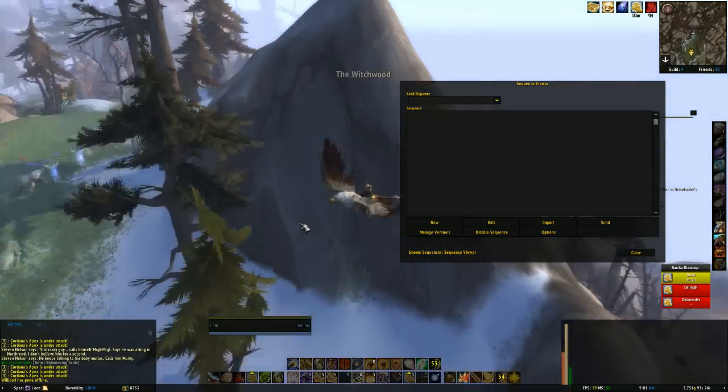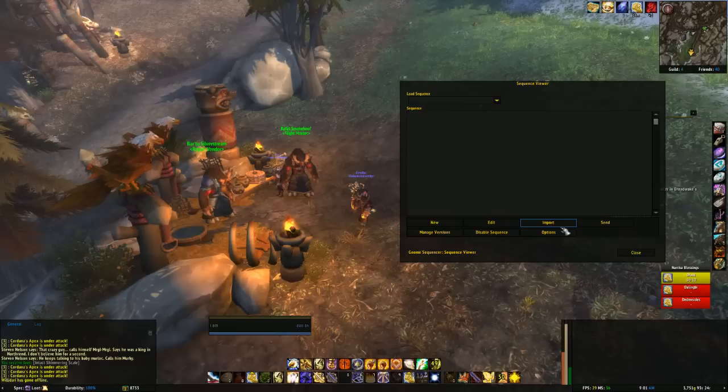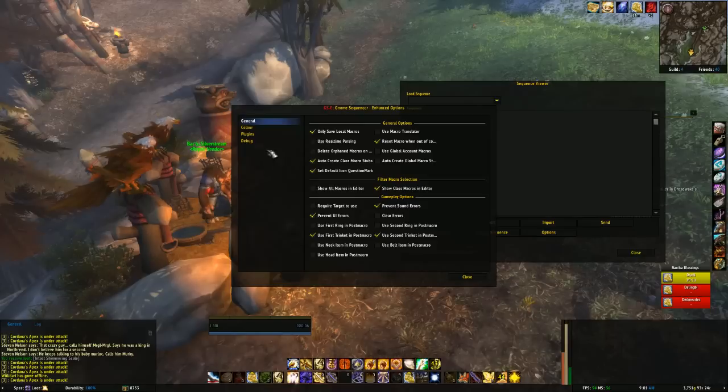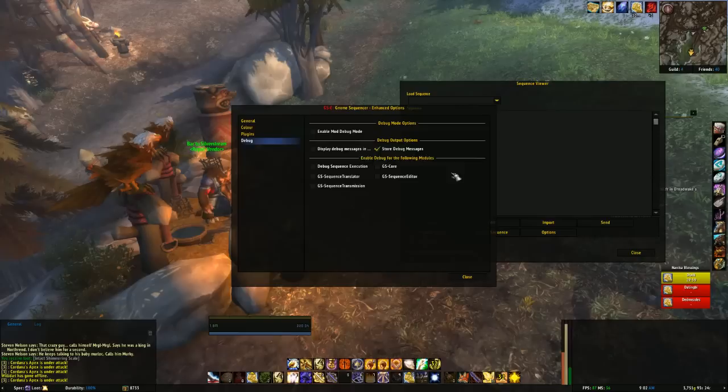There's a new Edit, Import, Send, Manage Versions, Disable Sequences, and Options button. Options is the easiest one — it just takes you to the in-game options list. There's a whole bunch of stuff in here that you can configure, change, and tweak. It tells you what plugins you're running and what plugins are available that you aren't running, plus a whole bunch of debug stuff you can turn on and off if you think things aren't working correctly.